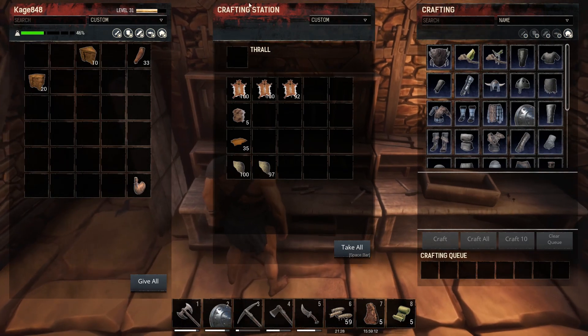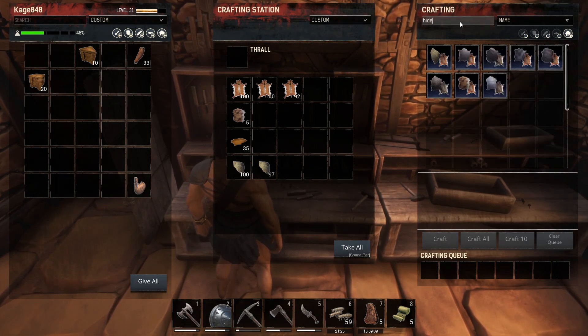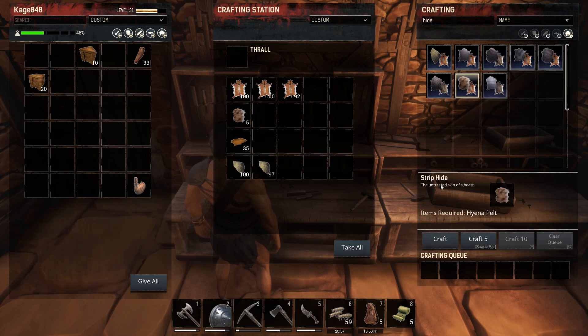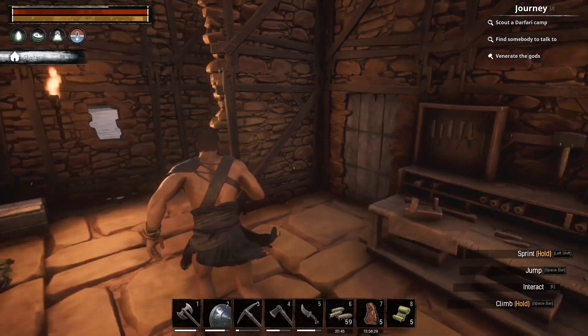The last tip we're going over today: animal hide. In the armorer's bench you can convert reptile hide and hyena hide into regular hide. Or you can put them directly in the drying station and turn them into leather, skipping that step. Let me know in the comments — should I convert it all or save some? Also, elephant hide makes thicker hide, so you can make thicker leather — we're going to have to hunt some elephants at some point.